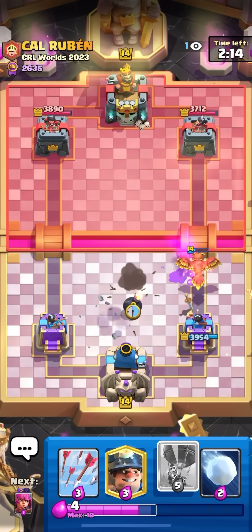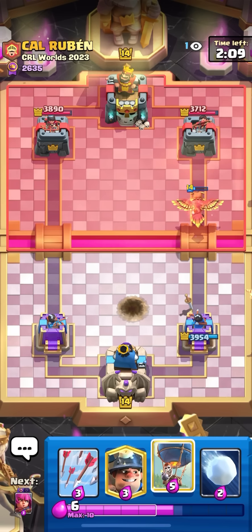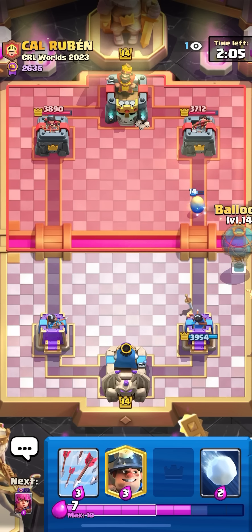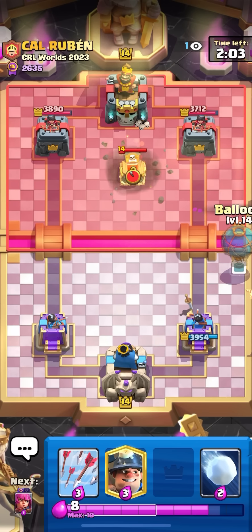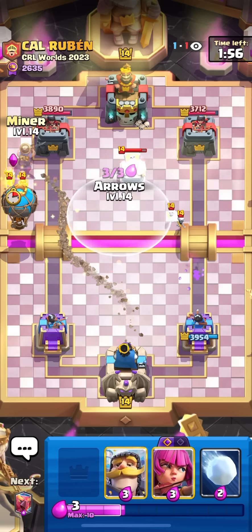I feel like I might be able to take out the tower. I'm not sure if he has a little prince though - if he has a little prince I'm probably not going to be able to. I do have the snowball to slow it down and reset it. That tombstone was kind of horrible. I'm going to balloon on the left, miner on the tower. He's going to archers, I'm going to keep my arrows ready. I arrow and that should be all of his counters. Lightning - okay, not too bad. I get one shot anyways and I beat out the lightning.